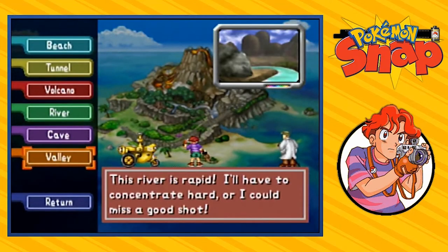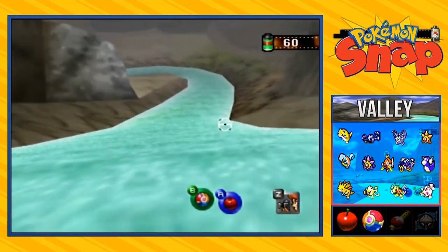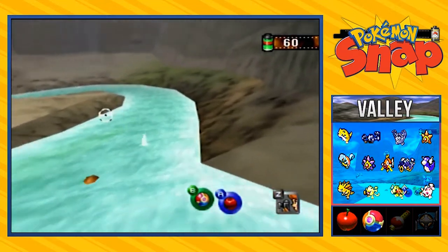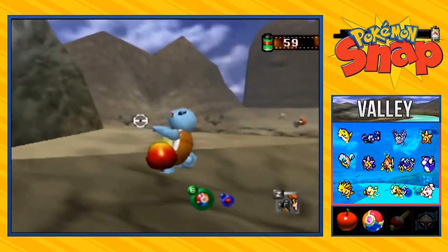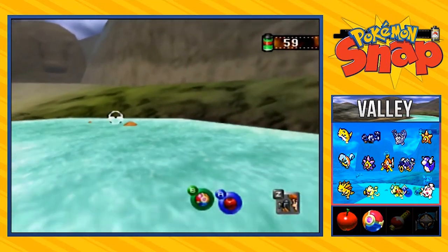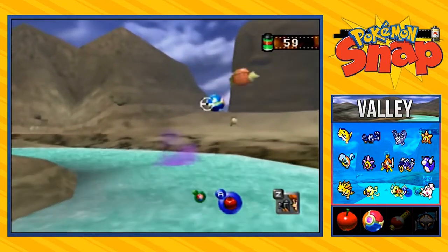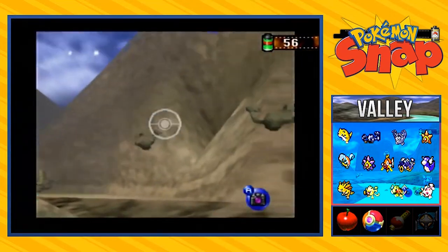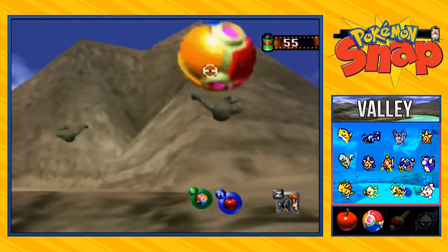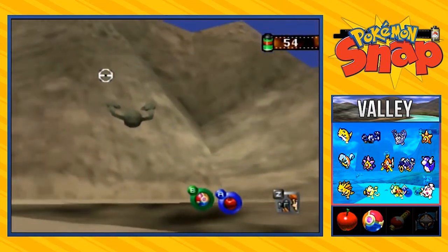We're opening up this course — River Rapids. I'll have to concentrate hard or I could miss a good shot. This place is pretty much the devil of this whole game right here, because you're riding on water, you have no control whatsoever. There are different kinds of Pokemon that just come out through the water. As you can see we're starting to see some shells, and wow — you're missing a few good things right here.